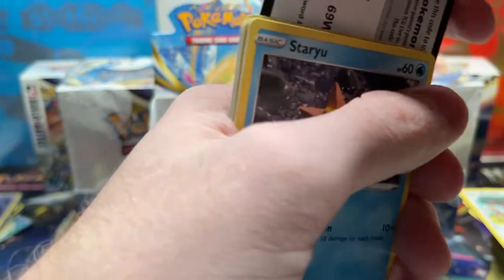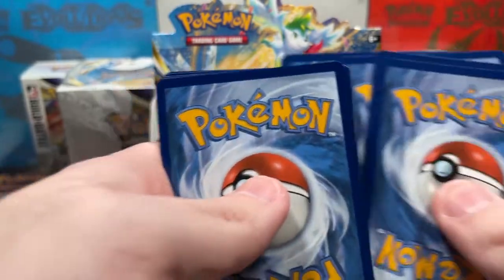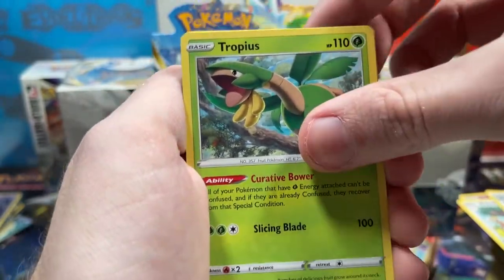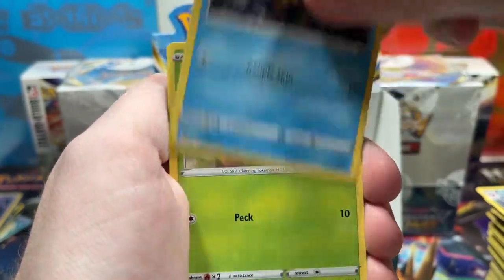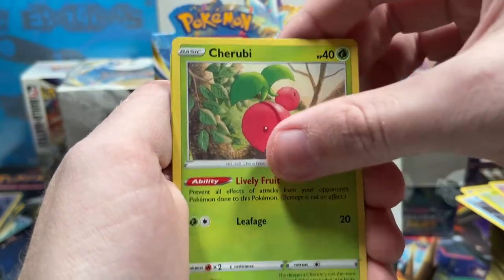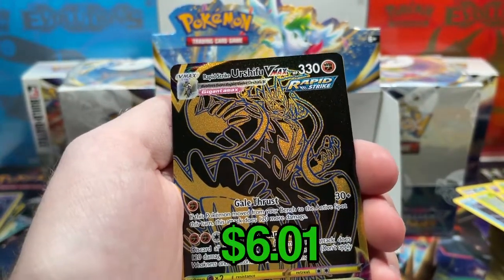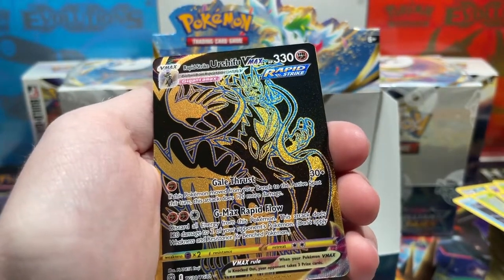Pretty cool pull there, I'll take it. Here we go: Fire-type Energy, another Ultra Ball — we're gonna have a lot of Ultra Balls — Morgrem, Staryu, Karrablast, Clefairy, Cherubi, Comfey. Oh, no way dude — Rapid Strike Urshifu VMAX, TG30 of TG30! Wow, what's the rare?